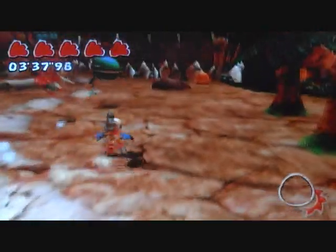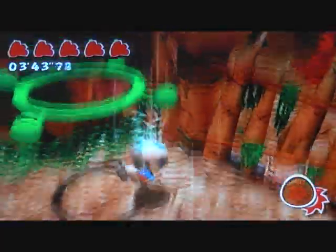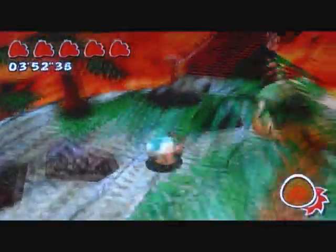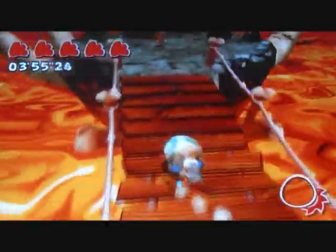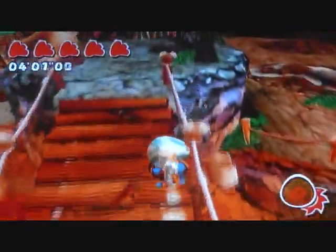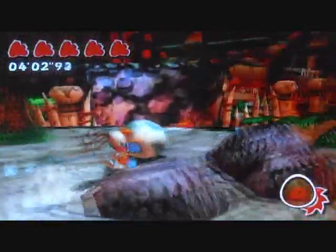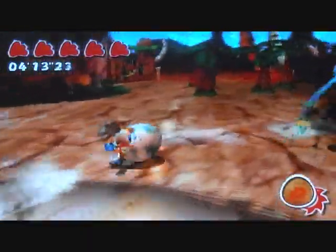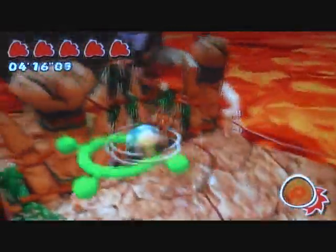It strengthens your attack power. I feel like they could have done more with the combs. Instead of getting the emblem, we want to long jump over here. Be careful — try to turn so that you roll onto the bridge instead of off the cliff into the lava. And now we gotta go, cause that's number five. Now we can go back and get the emblem, which will finish this episode.